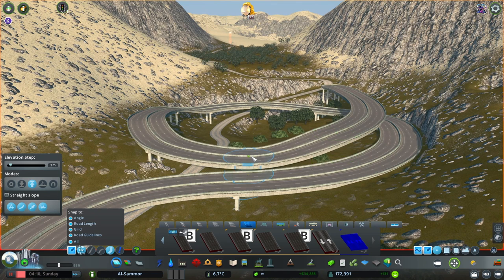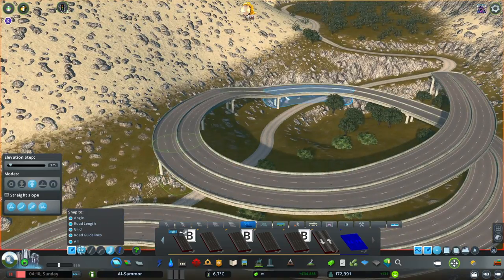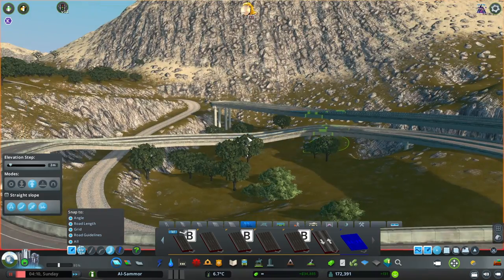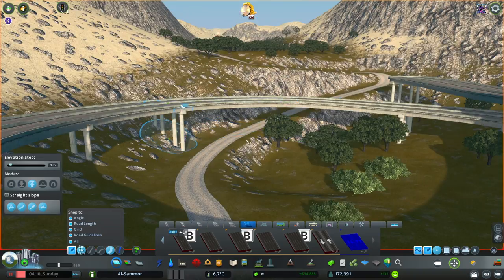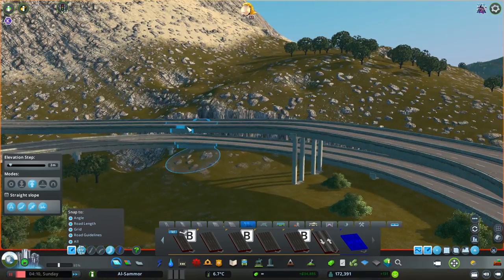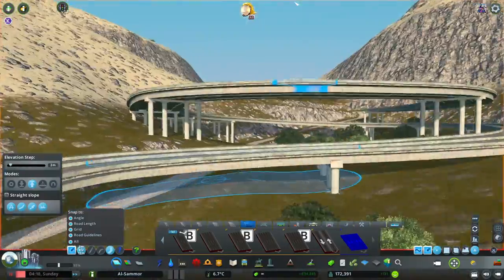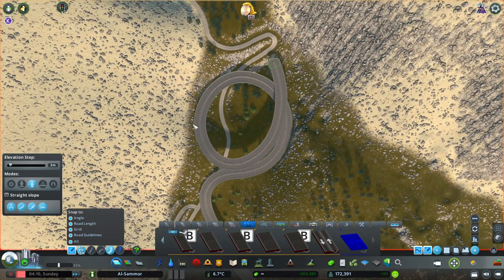I wanted to leave the existing dirt road there because it creates a bit of depth for the whole area. I like to show that we have the old historical road, and there's still going to be some cars that might want to use that older road. It's already there so we might as well just leave it and build straight over the top of it. In this video I don't add any connections to this road between the highway at the other end. There really isn't anything beyond this mountain area besides a big lake, and I do want to put a town somewhere over the other side of the mountain.